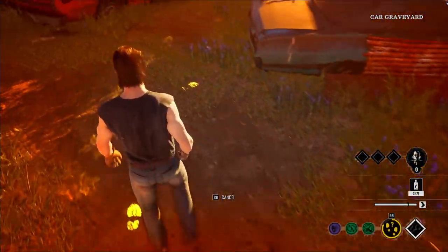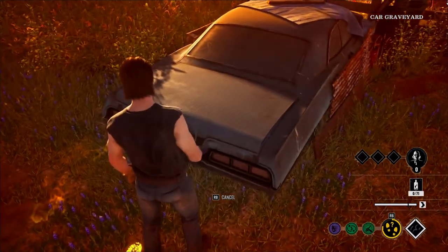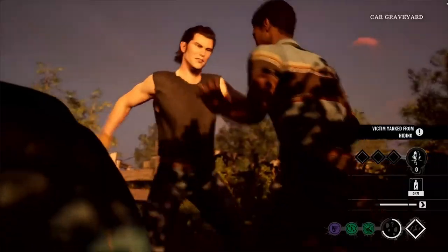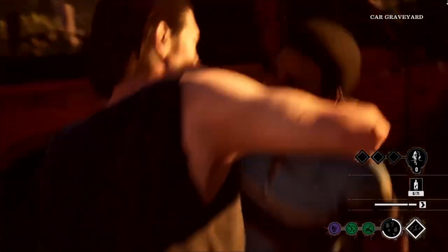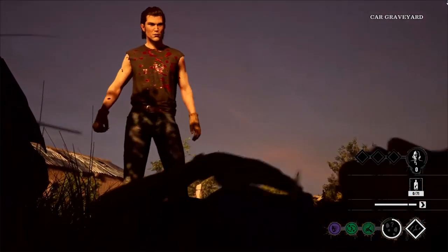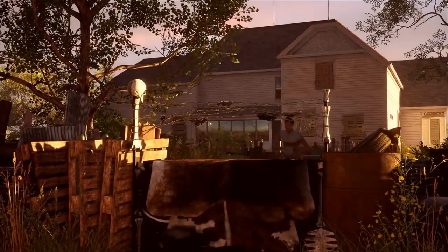Next, we get to see his default execution in action. I'm assuming this is his default one, but who knows. And I gotta say, it's pretty brutal — stab in the gut, stab at the ribs, then boom, stab at the neck. And the next thing you know, the neck is gushing out like a waterfall. Pretty cool and brutal execution, if I do say so myself.